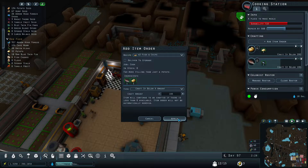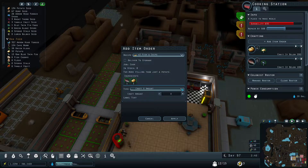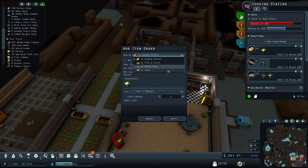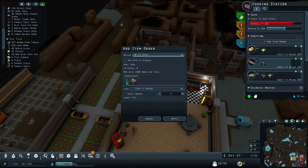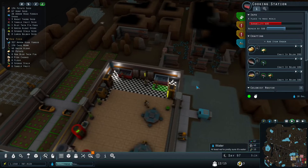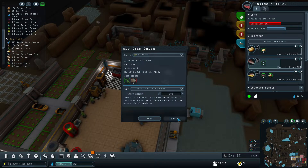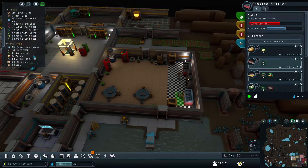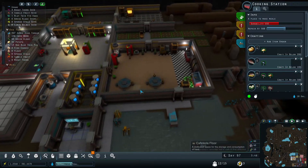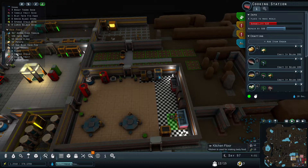Let's say 100 of those. And over here, add item order for fish and chips, craft if below 100. Then of course we have the sushi — we need fish chunks and green algae for that. Let's try and get eventually 100 of those, and then add sushi here as well, let's say 100. I don't know how many we actually need, but we just have to have more in storage than what they eat. Every time we go below that threshold, they'll start cooking more.